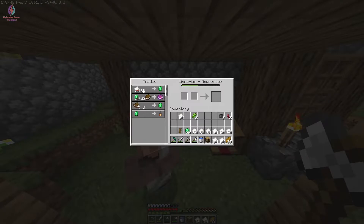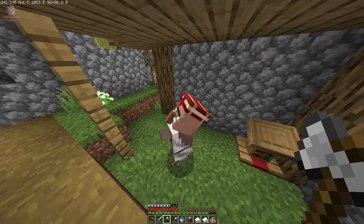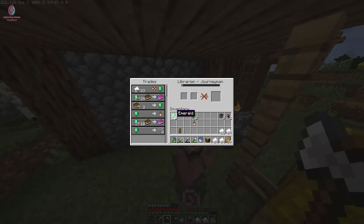I give him all my papers and get all the emerald I can from him. He is not giving more now. I can get some lanterns from him to place in my home for better lighting. His experience bar is full — he is upgrading to the next level! He is now offering Protection I enchanted book.